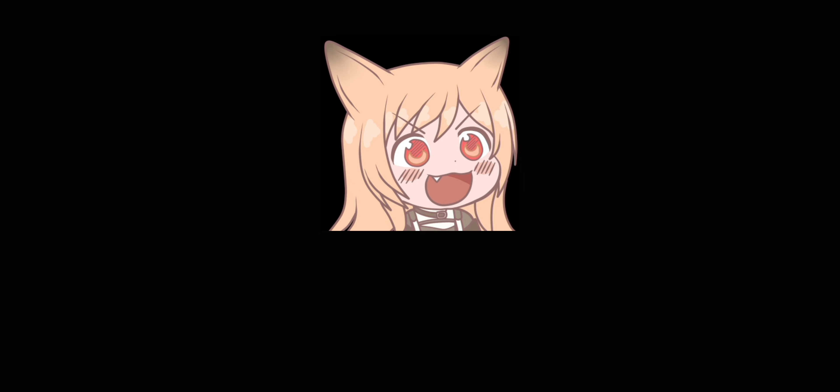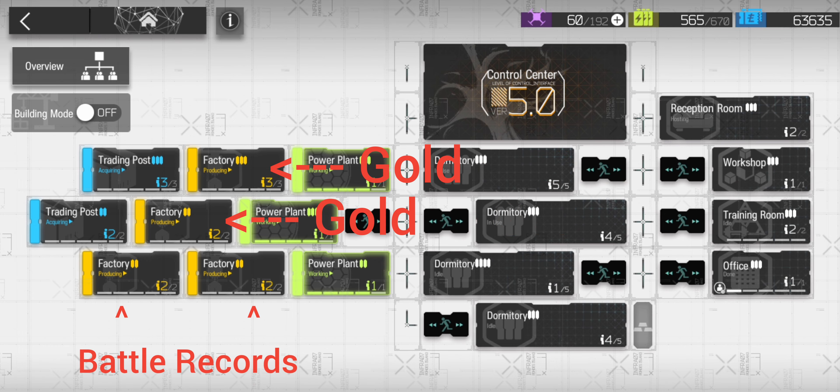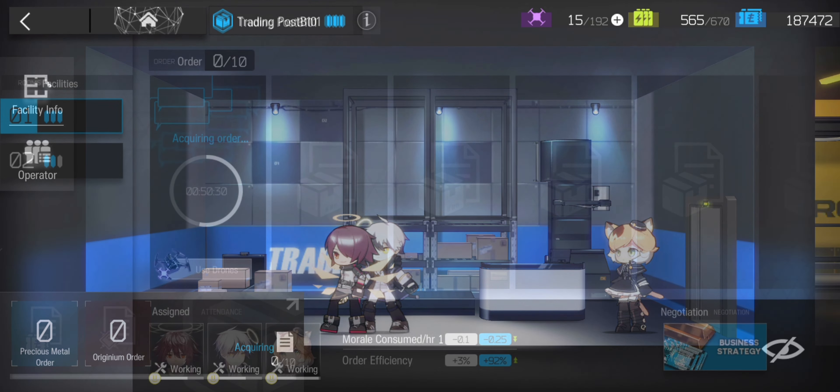The best way to obtain LMD is through your base productions. If you are going with a 2-4-3 base, set 2 of your factories to produce gold and the other 2 to produce drill battle records, as well as your trading centers set under precious metal orders, which looks like this.